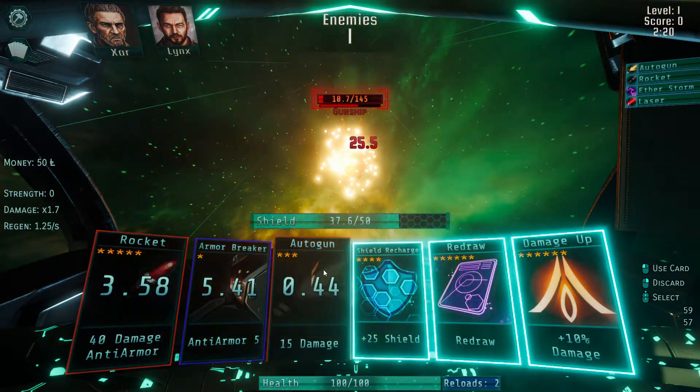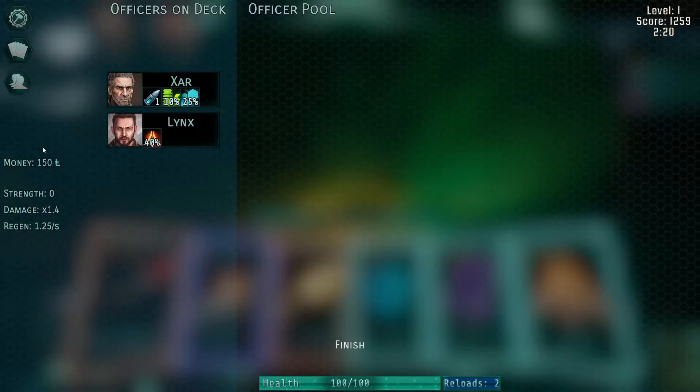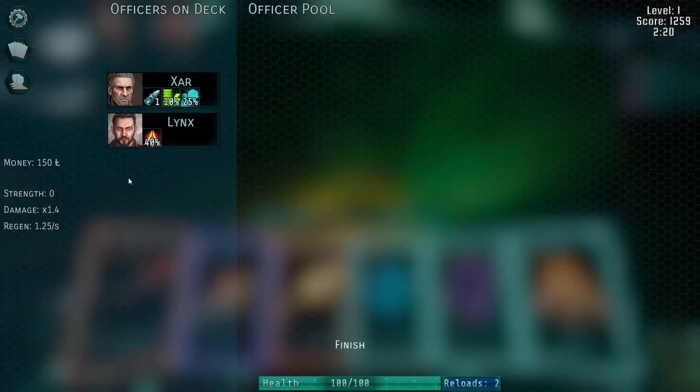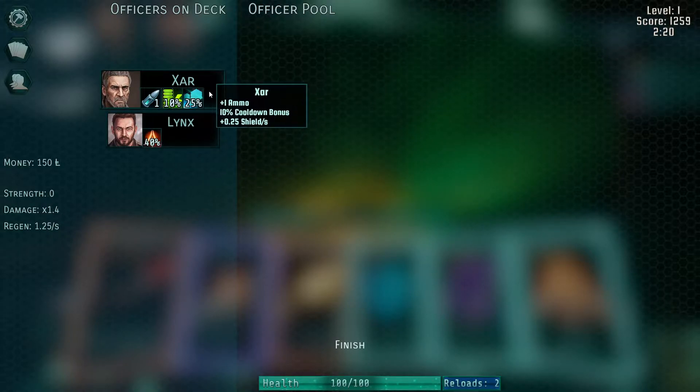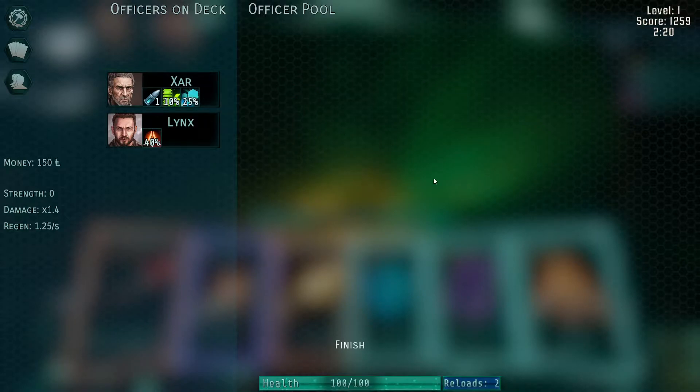Let me kill this guy and we can see the next level. If I click here, we see we have two officers on deck — these are randomized for every run. We got lucky and got Lynx, who has a plus forty damage multiplier — that's a really nice thing to have, giving me one-point-four over here. Then we have Saar, who gives us ammo plus one on every card, ten percent cooldown reduction bonus, and an extra 0.25 shield regen per second. Very nice.